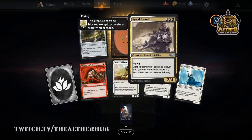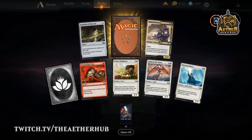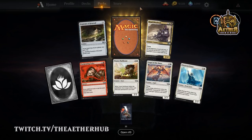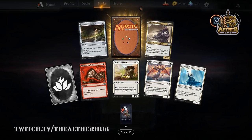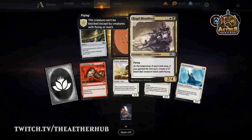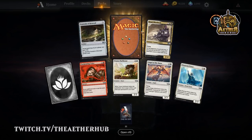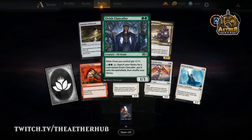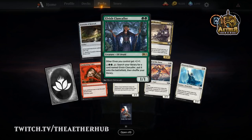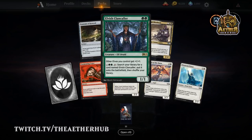I hate when you open a great card and its enabler in the same pack, because there's probably not enough of both — although Fountain of Renewal might wheel. If this is pack one and your rare is garbage, I would pick Regal Bloodlord and assume the Fountain is going to wheel. If you can get a Regal Bloodlord and then maybe the epicure guy, Fountain of Renewal is definitely a main-deckable card at that point.